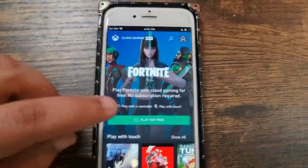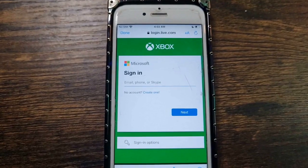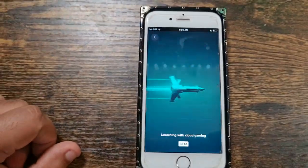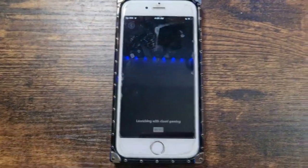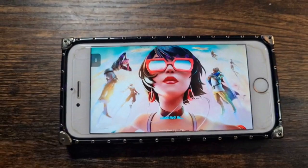That was the Android. Now we have the iPhone. Click on 'Play for Free,' then click on 'Sign In.' Make sure you sign in. I'm going to pause the video real quick to put in my password and email. There you go, I'm signed in. Now on the iPhone — let's give it a second. There's the Xbox interface — you can use controllers. Click on 'Play.'